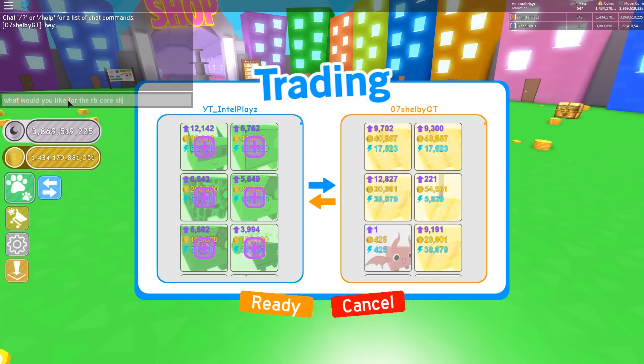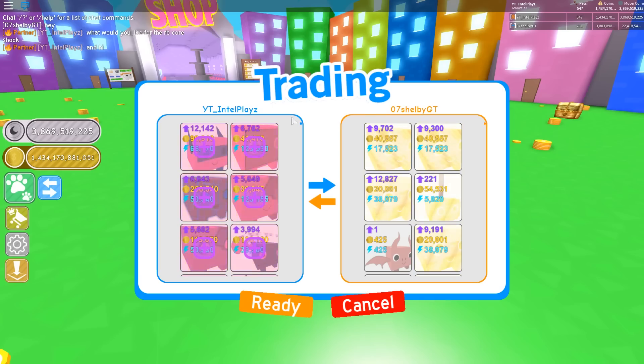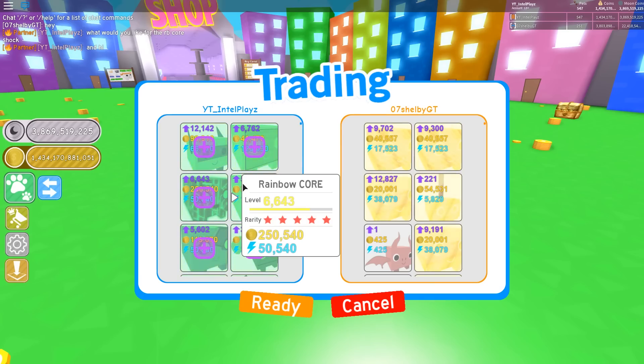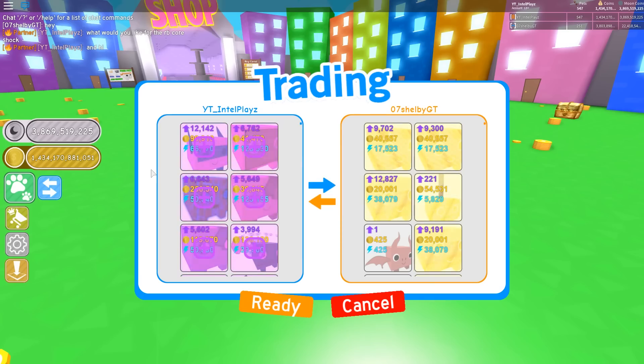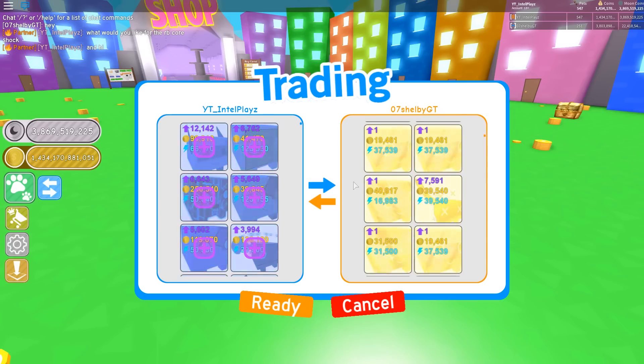What would you like for the Rainbow Core Shock? They said hey and hi. So let's see what they want. I'm thinking they might want — I really don't know what they could want because it's like the best pet in the game. Let's see if we can check their inventory just to make sure they do have it.